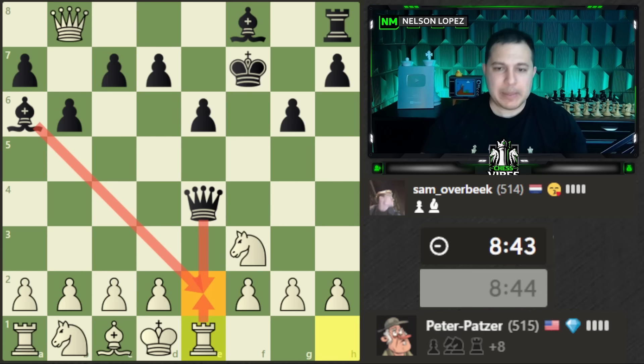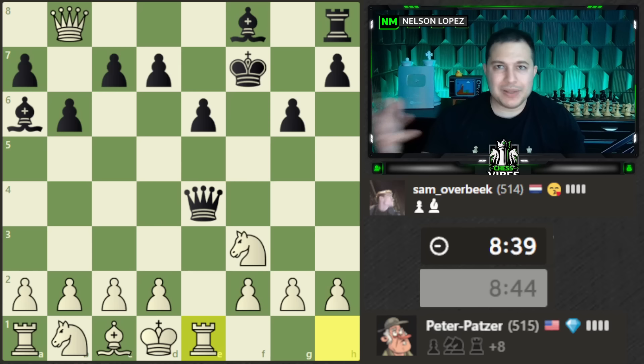We defend the checkmate and at the same time attack the queen. Remember what I say about doing two or three things at the same time — I'm activating a rook, attacking a queen, and defending the checkmate — three nice things all at once. That seems like a pretty nice move.